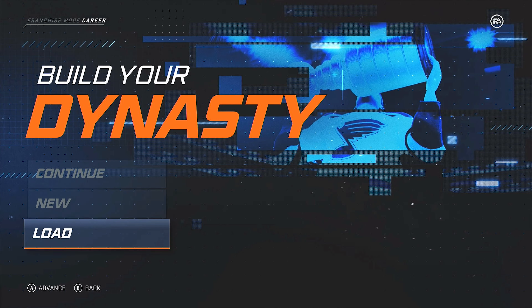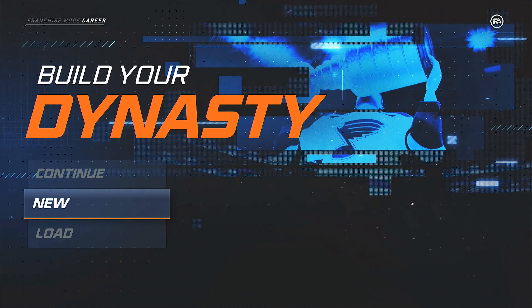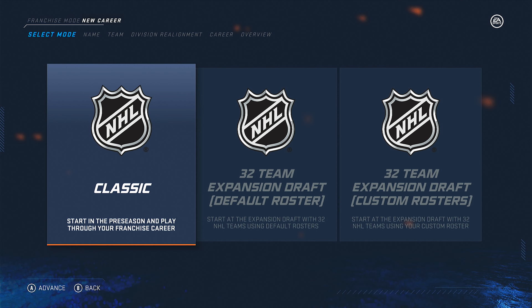The trick is to go to franchise mode, click new, and constantly pick the Montreal Canadiens until you get an A-plus coach.